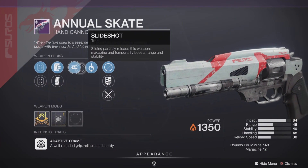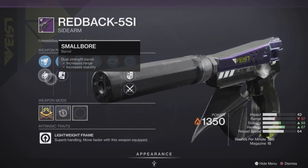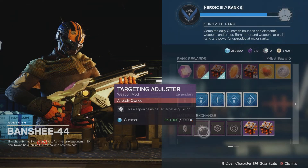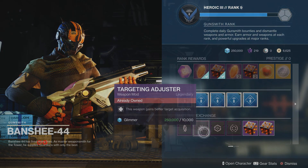First, pick up this Annual Escape — not a god roll but very viable. Next, pick up this Redback 5SI, this is a real good roll for PvE. Next, pick up this target adjuster mod because it'll save you some points on your armor.